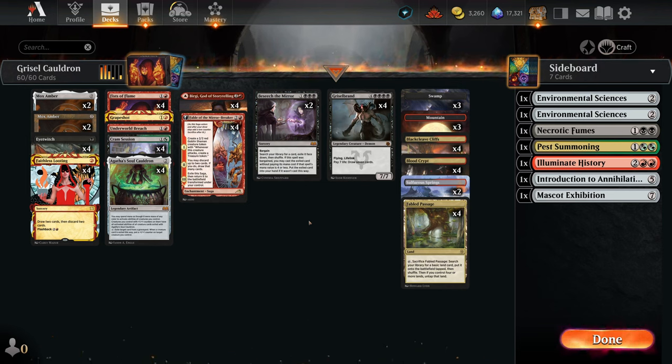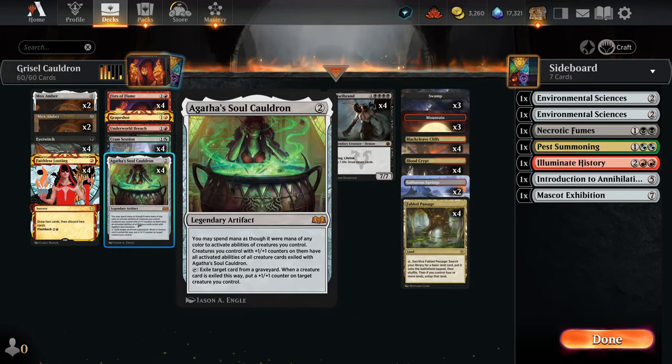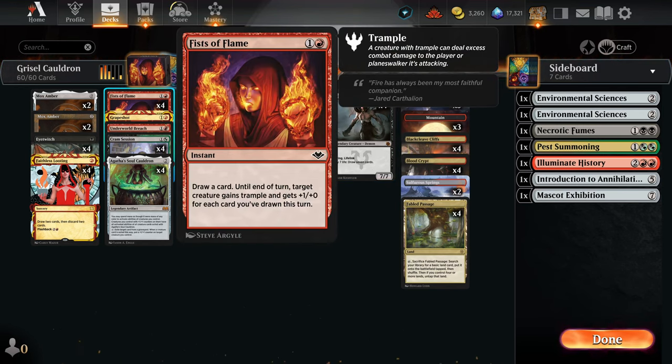That's pretty much all we're trying to do in this deck. A little history: this is adapted from a Turn One Wins YouTube channel deck that can win on turn one in MTG Arena Historic. The line involves playing a bunch of Leylines, using Fragment Reality to exile your own Leyline to find Birgi, then casting spells until you can use Agatha's to exile Grizzlebrand and attack with Birgi who has Fists of Flame.